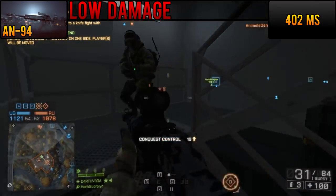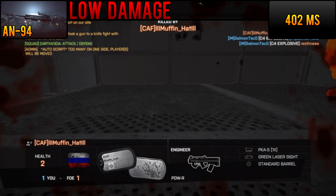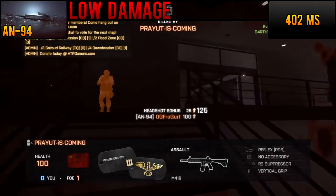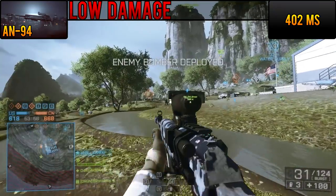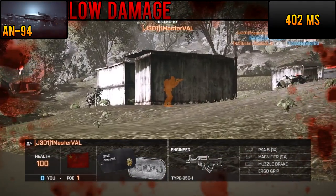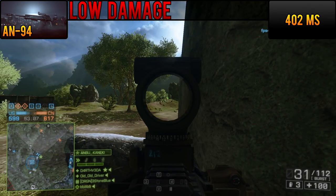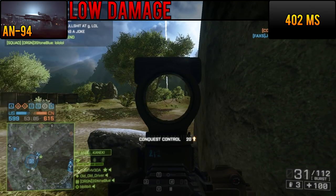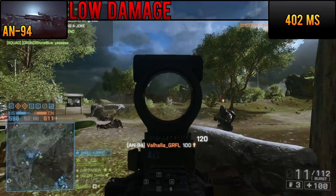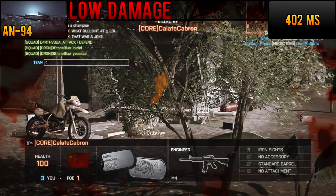The damage output of the AN-94 is actually pretty abysmal. On average, it performs roughly equivalent to the SAR-21, with a minimum time to kill of 402 milliseconds. This is largely due to the normal Assault Rifle damage model combined with its low rate of fire of 600 rounds per minute. Though the two-bullet bursts do exit the chamber at 1200 rounds per minute, the best you can hope to achieve with perfect burst timing is about 700 rounds per minute, giving a slightly better time to kill of around 356 milliseconds.